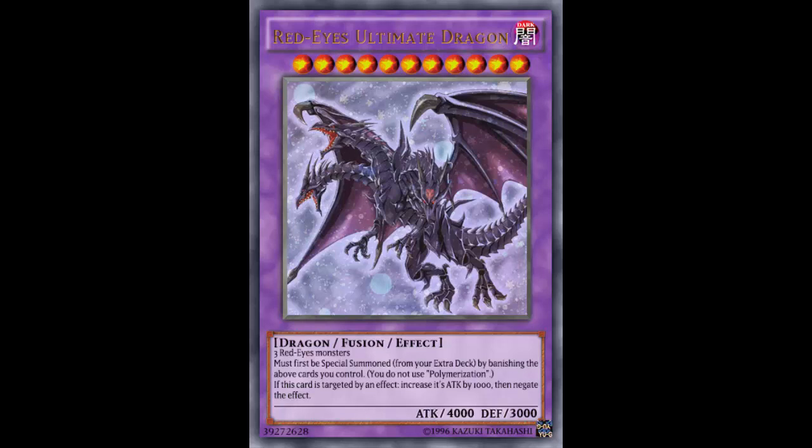His stats are off. They should be 3600, because Blue-Eyes Ultimate is 4500 — which is a Blue-Eyes plus half a Blue-Eyes. So this should be 3600. It's a little bit on the strong end for ATK, but if you're gonna bust this out, having a 4000 beater nowadays is not too out of the question.